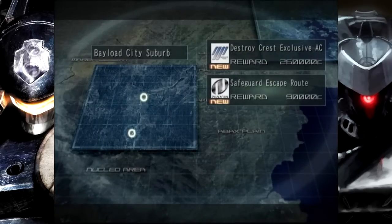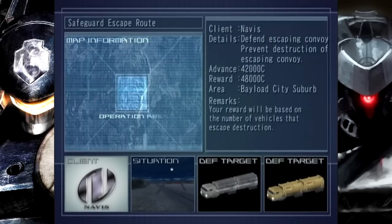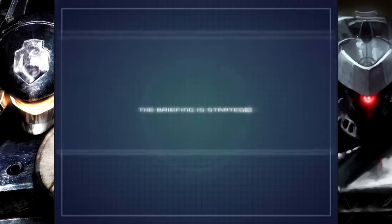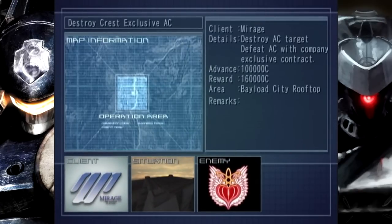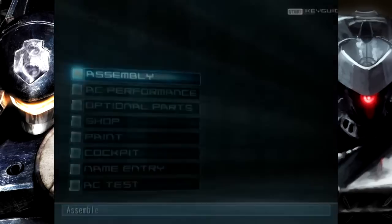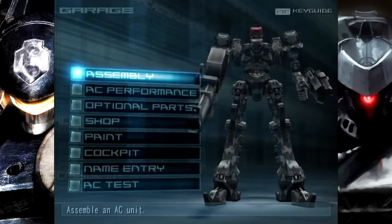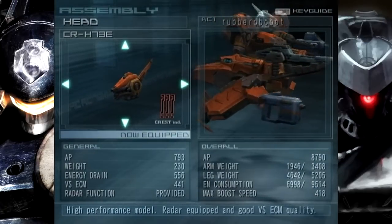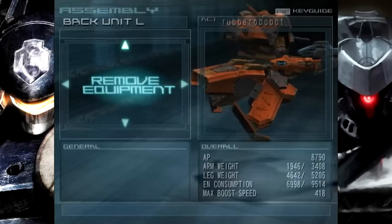I have two options: I can destroy the Crest AC and help Mirage get one step closer to victory, or I can safeguard Navis' escape route. I hate defense missions, but I do like killing ACs — I guess that makes up the decision for me. It's like an arena battle that carries significance toward the plot. I probably shouldn't use the Panosticator since it's too unstable; I should use a more reliable AC. Let me do a few quick customizations.